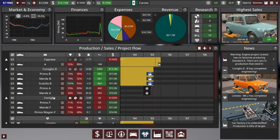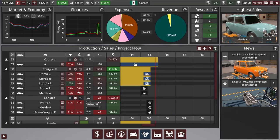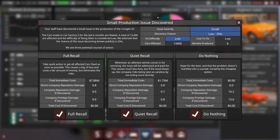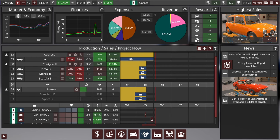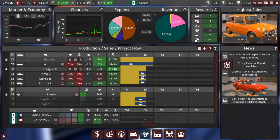We started off in 1963, it is now 1965. We are getting some warnings because there's five months where the Coniglio 1 wants its factory. I really could have waited until the end of 1965 and kept making those Coniglio 1s, but that's fine. It looks like the Coniglio 2 is selling nicely. Oh no — a quality issue. Our staff discovered a small issue in the production of Coniglio 2. Let's do the classic — the quiet recall. That is to say, we are not issuing a recall notice; we are just fixing cars whenever they come in. I think Mercedes is kind of famous for doing that.